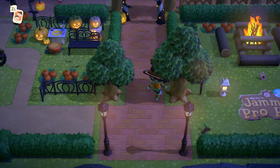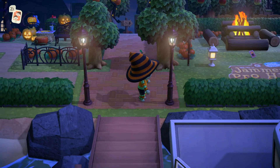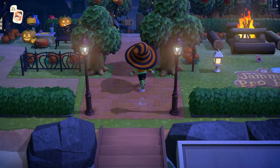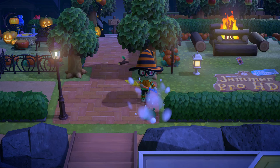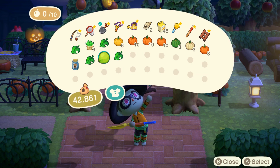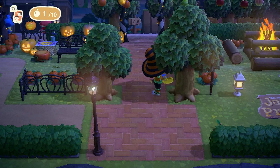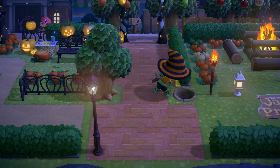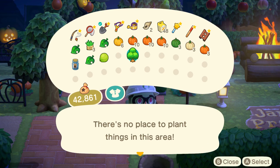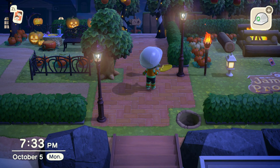I don't know how big a fan I am of these trees here — I kind of hate the brick going around them like that. I wish I could maybe put them where these street lamps are, but I don't think they can actually go there because they're too close to the rock. Let me test that right now. I need to turn on the Island Designer to get rid of the brick spot. Oh, you can't actually plant this here — it's a little bit too close to Town Hall. I'll figure out something else to put there; maybe I'll just move the trees over one space.